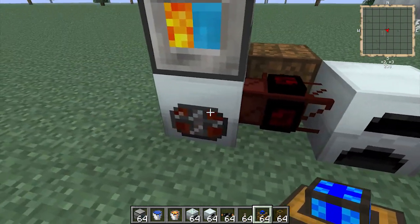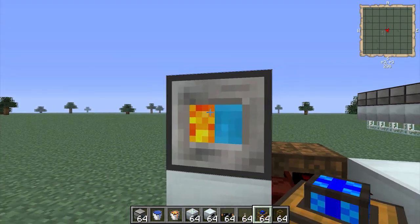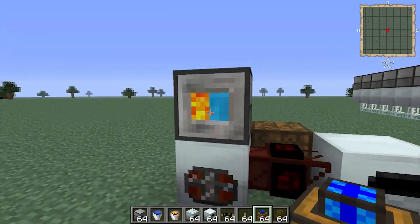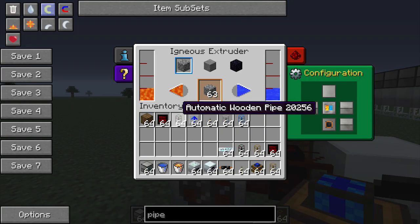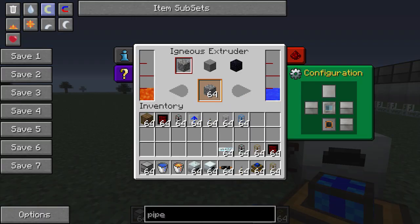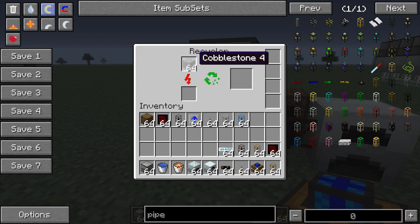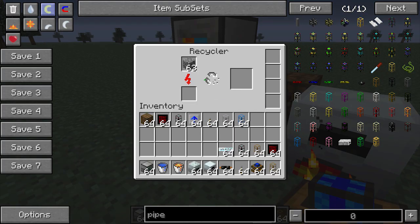This one's a small setup. You've got a recycler, a generator, a bat box, and this igneous extruder from Thermal Expansion. The igneous extruder with the power of lava and water — these never go down — creates cobblestone. If you choose stone or obsidian, that's when they start using the lava, but essentially it's an infinite cobblestone generator.